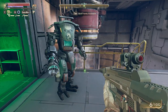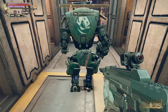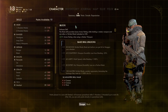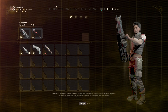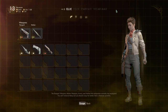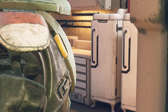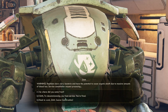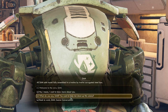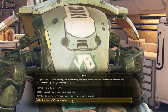SAM units live to clean and clean to live. What is it — what does he do? Oh, he has a brush on him, that's cute. So that's a companion, right? Wait a minute, come back Sam! Dust accumulation analysis... warning — did you know SAM units are capable of equipping regulation grade flamethrower nozzles? Upgrade your attachment today.